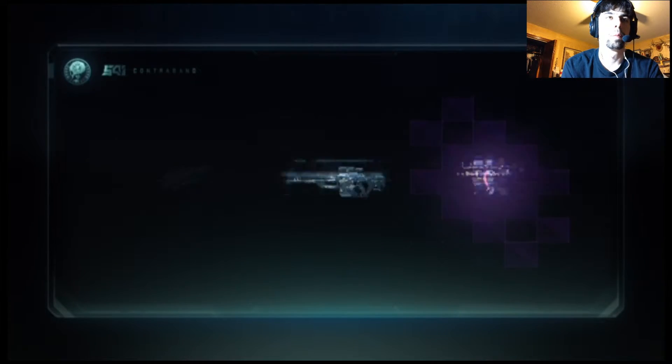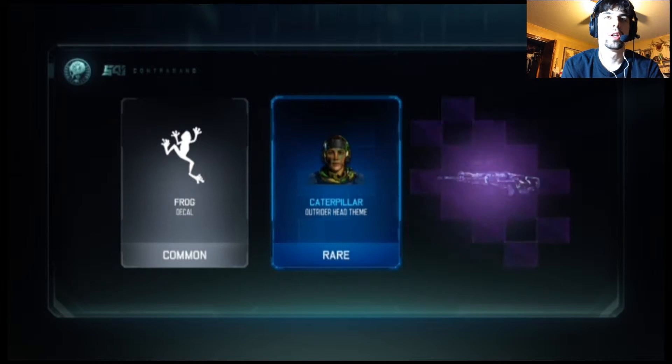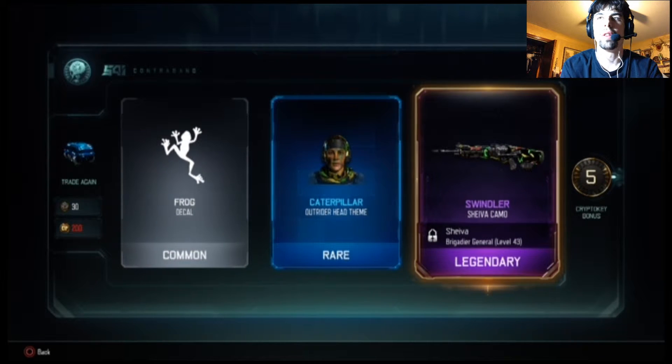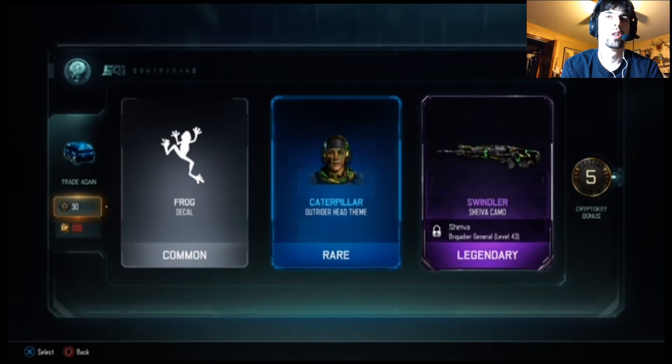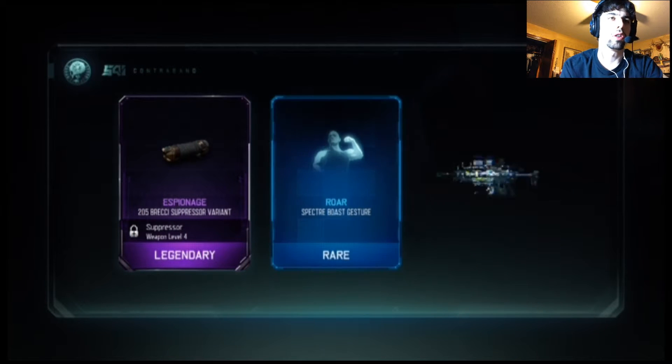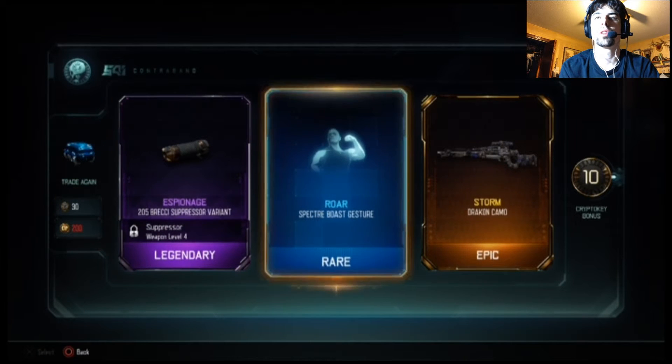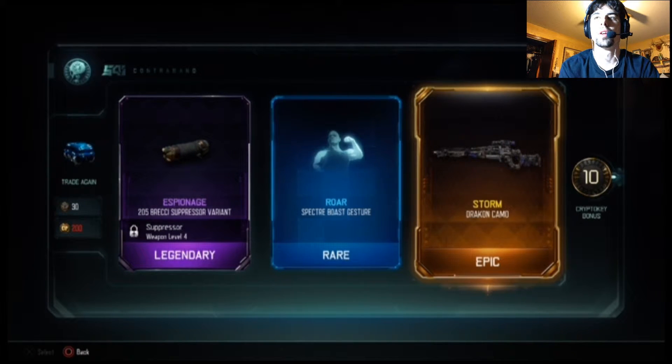Let's see what we can get — a common frog, a legendary Shiva camo, that's nice, and a five crypto key bonus. The outrider head is kind of cool. Let's go look at the legendary Shiva in a bit. Opening up another one here — an interesting suppressor variant, and I can roar now with Specter, and a Dracon camo.